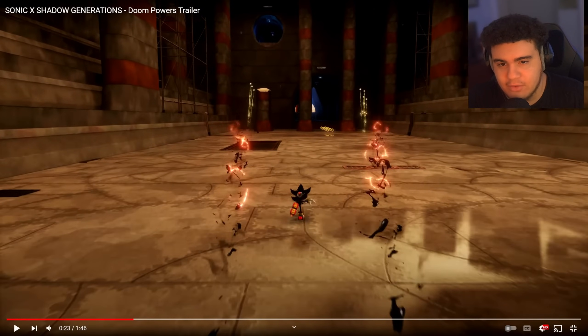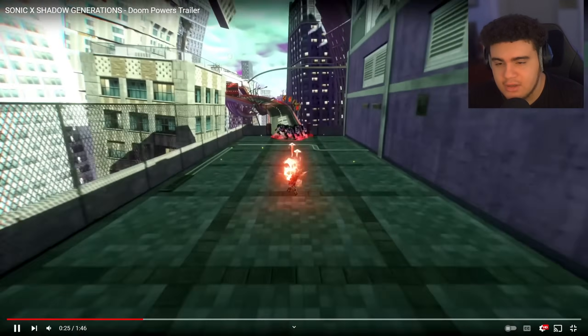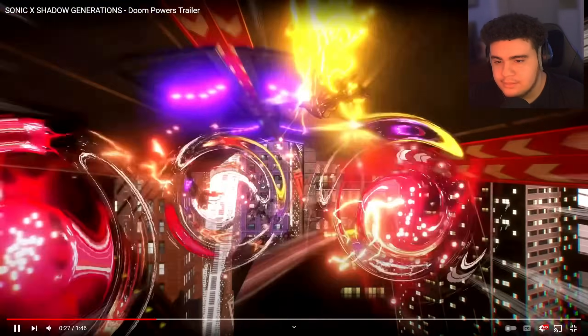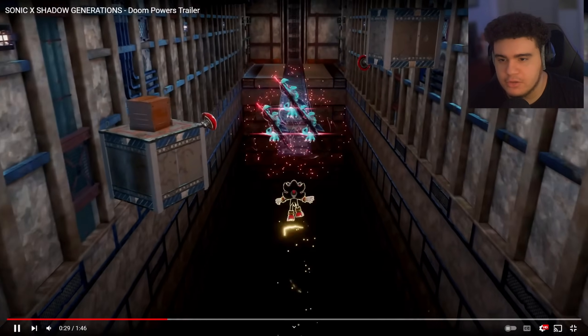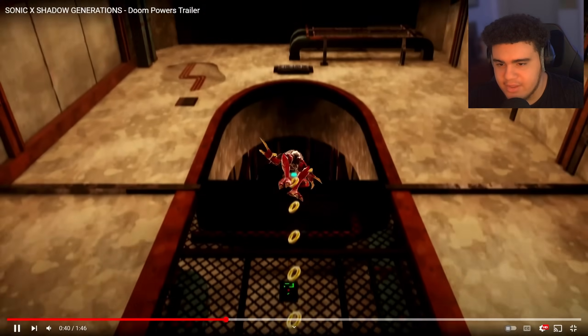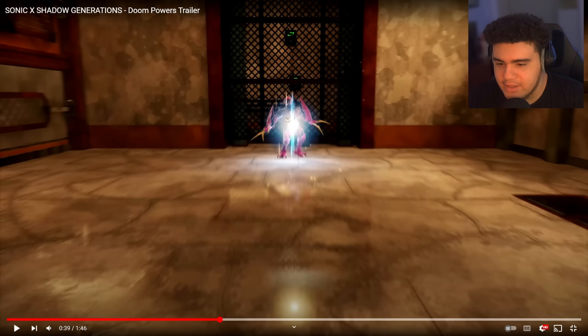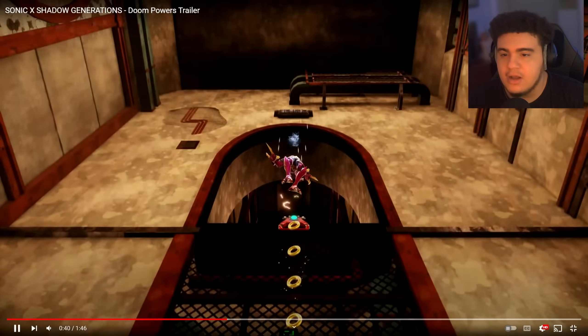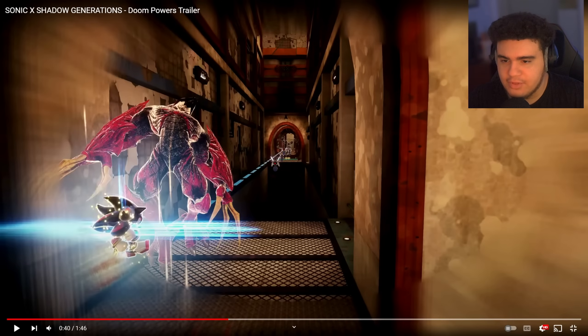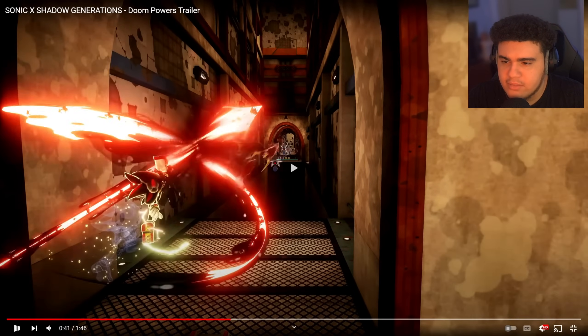I can't tell which level this is — maybe it's part of Westopolis, the daytime version we're seeing right here. That would make the most sense. And then this move here — he literally beats up the dude, sends him up, and uses him. Wait, hold on, they just flashed forward — so he hits him here.